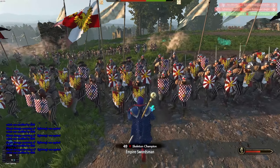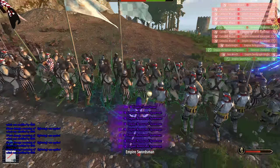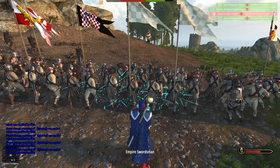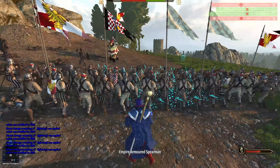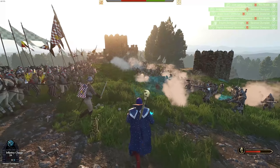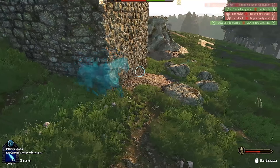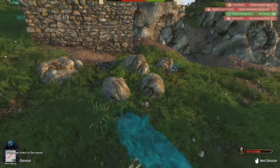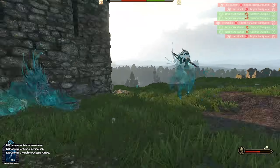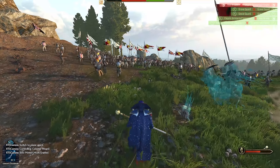Oh why did I just do that on my own line — I'm such a moron! A Comet of Cassandora landed on my own troops! Oh my god I've just killed so many of my own men. When you're buffing your units there's a nice little green outline showing which units you're buffing — that's really nice. The main strength is going to come from our guns and they're doing great even against the ethereal units. Look at that ethereal mount — the effect on it is incredible! Oh god, this mod is incredible.